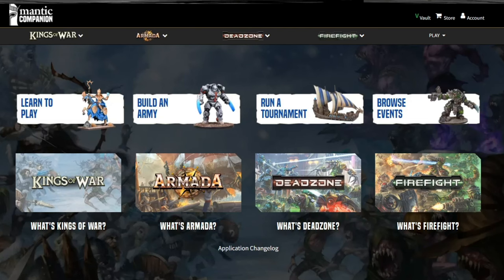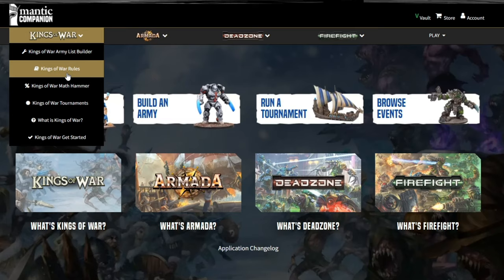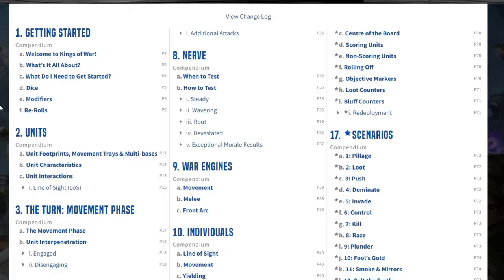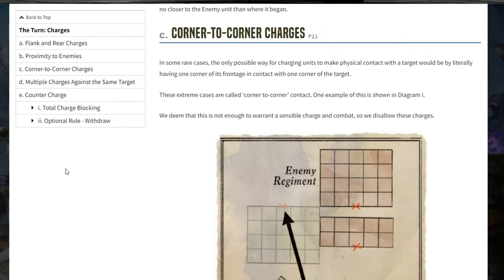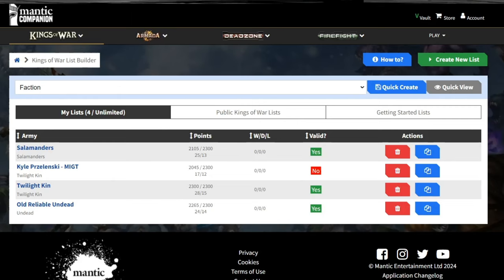Perhaps the biggest digital tool is the Mantic Companion. This is a completely up-to-date resource of the rules and factions. Think of it as a fully interactive library of rules resources that lets you search or jump straight into a section that you want to know more about. The rules here combine both the Compendium and Clash of Kings updates, making the knowledge base seamless. There's also a list builder which provides the most up-to-date stats for every faction and allows you to build and save army lists.